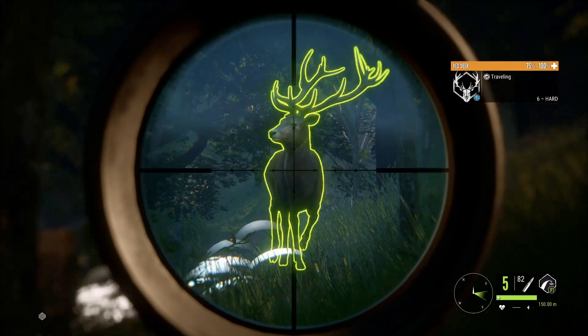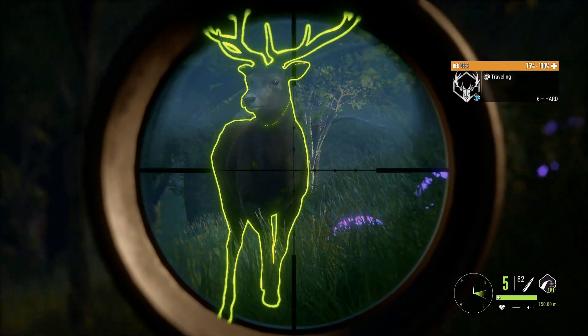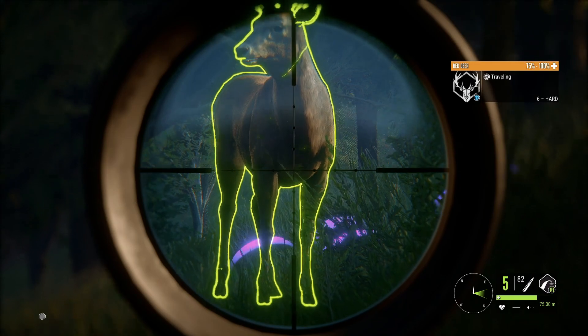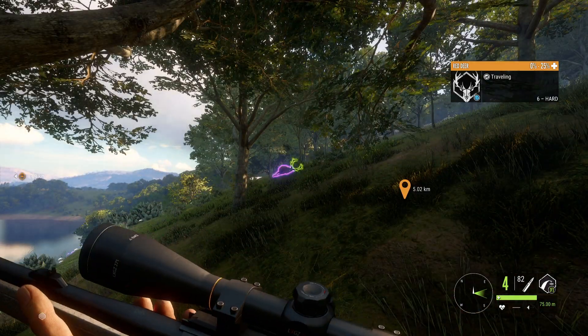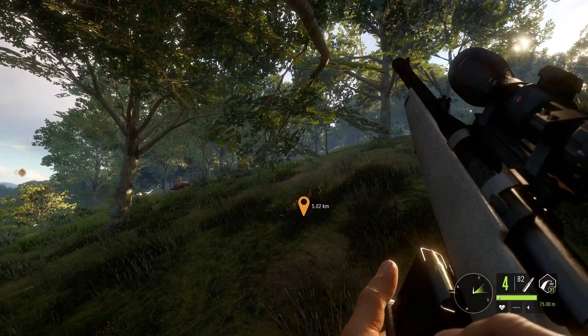He's coming in right at us. Again, we're using the 6.5 — this is what we're trying out here — so we're going for a heart shot. Look at that, smooth as butter. We've got another red deer running off that I'm going to use the 6.5 on — I think we're going to run up on him and try to do a double lung.